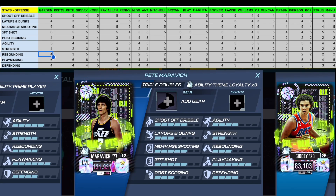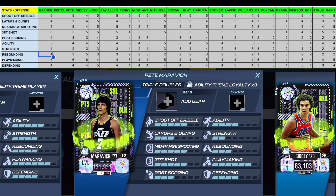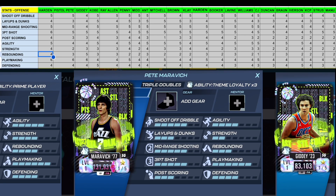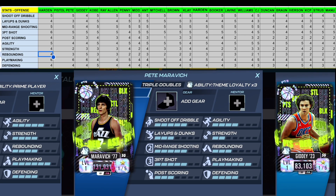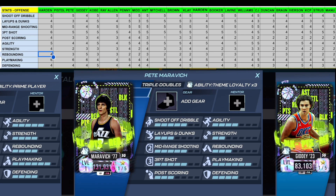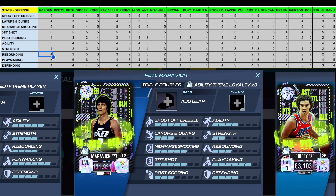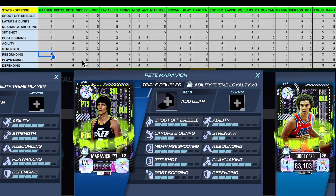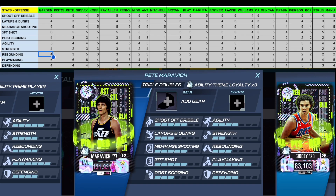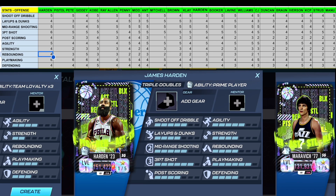Pistol Pete is another player seen frequently in team reviews. He has a five in shoot off dribble, a three in layups and dunks which is low, five in mid-range and three-point shot, decent post scoring, four in agility, two in strength, three in rebounding — on the higher side for that position — and a six in playmaking, one of the perks of Triple Doubles cards. He also has a four in defending, which is solid.